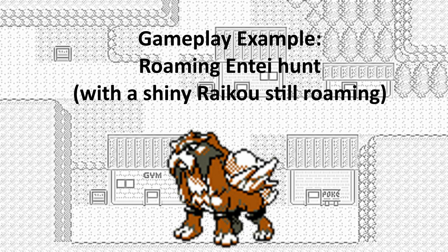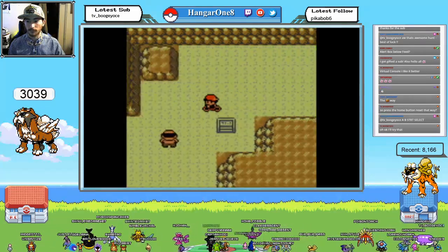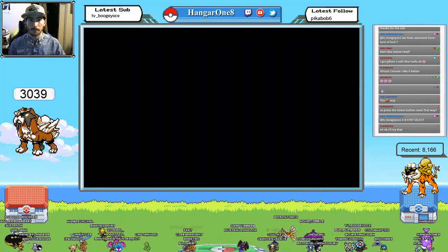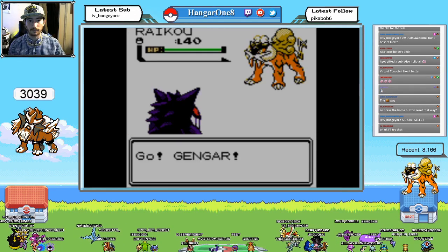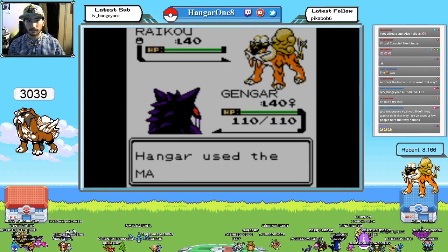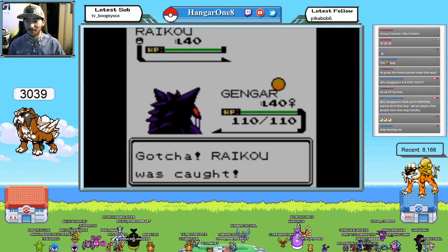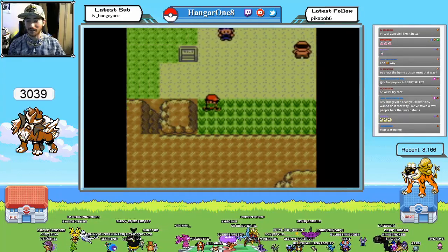Here I'm hunting an Entei with a shiny Raikou still roaming in the wild — I wanted to keep it there for a bit. I want to show you the value of having Master Balls once again. Entei was on the route, but we run into the Raikou in this situation. Now you're about to see us Master Ball the Raikou — this guarantees that the Entei won't move routes, because if we allow the Raikou to flee or run away from it, both it and the Entei will move. Master Ball used — and now we get the Entei encounter relatively quickly. Simple.